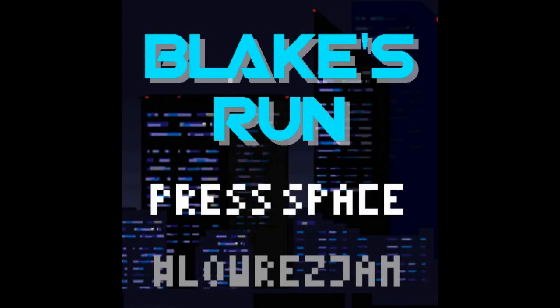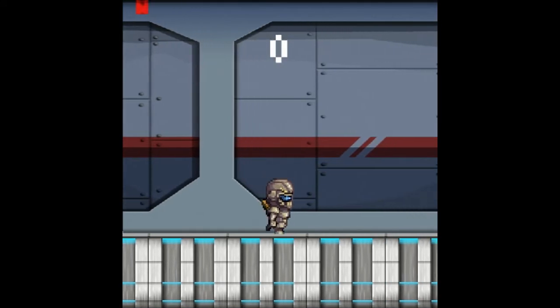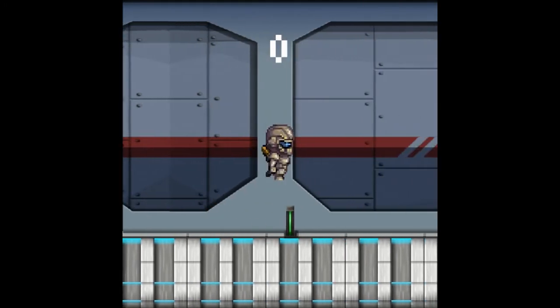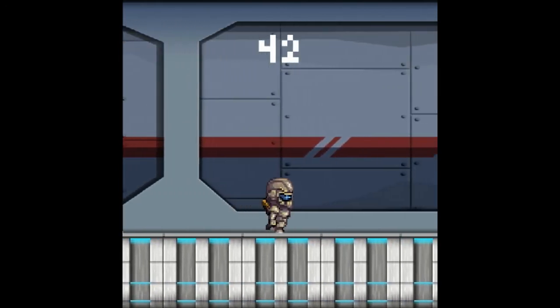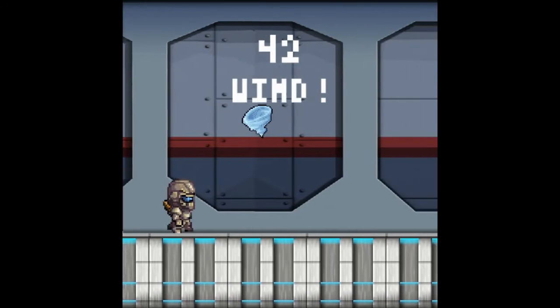We're playing Blake's Run. Pressing a key to jump — got it. So that must be Blake, and he's running in this weird space station-y place. I get points for jumping over the obstacles in my way. He's starting to go a little faster.